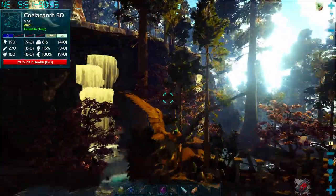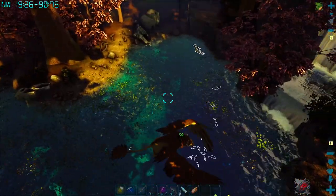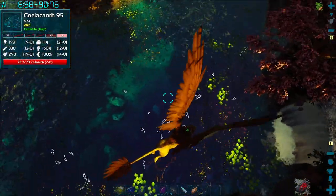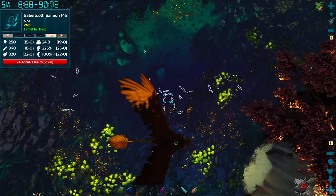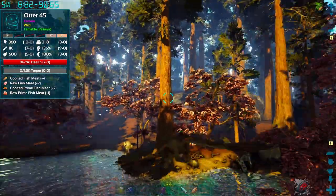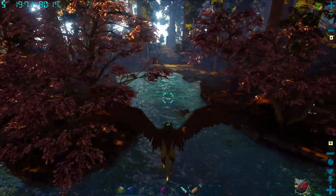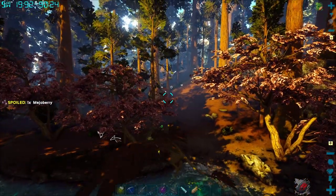Right now I'm over in the Redwoods area on the main island — these are the rough coordinates up on screen in the top left-hand corner. You can spot like one, two, three right there. This is overall one of the best spots on the main island, on the mainland, the main map of Fjordur.